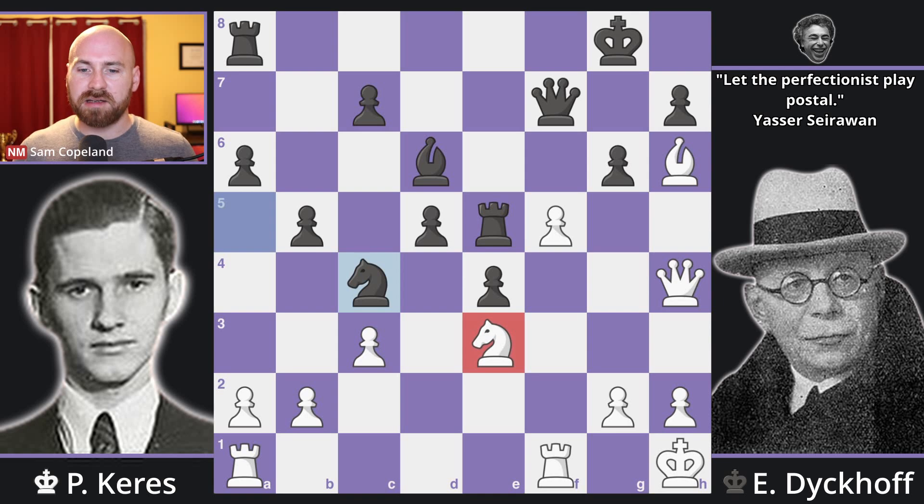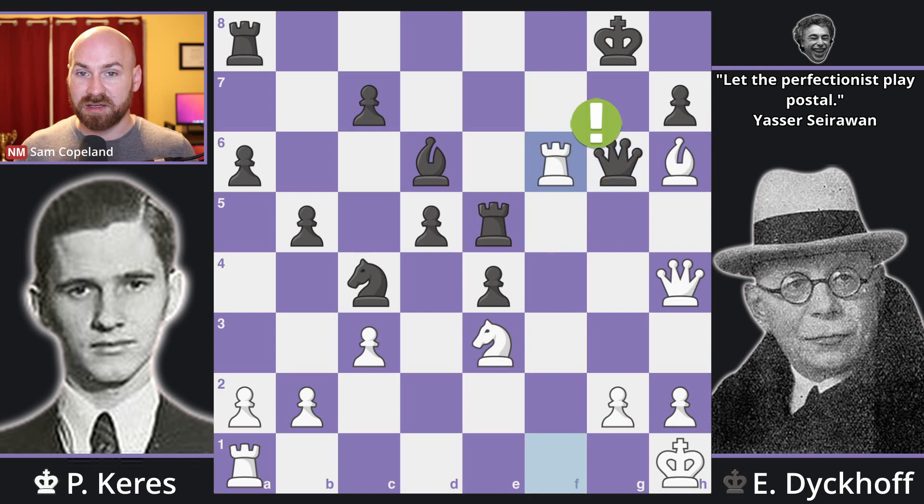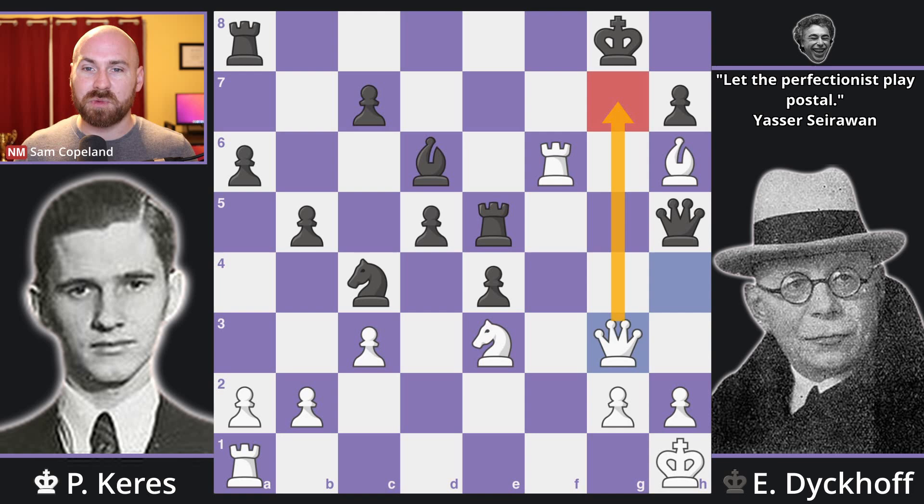Keres has prepared pawn takes g6, and now with the queen under attack you have to take back with the queen. Queen takes g6, and then rook f6. Now suddenly it appears like the queen is just trapped and black is basically lost. For example, queen h5 and queen g3, with the idea of queen g7 checkmate, is just winning on the spot. How is black going to counter this attack on the queen? There's no good square to move the queen to.